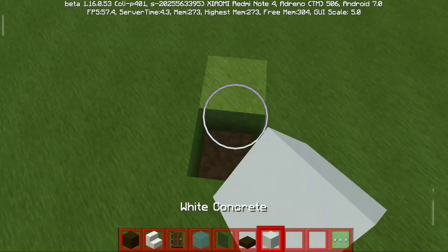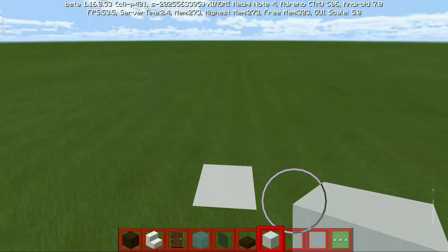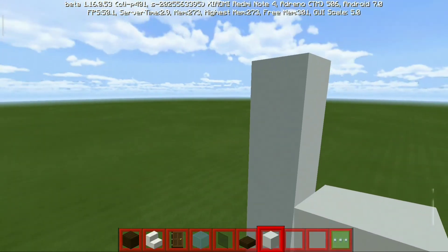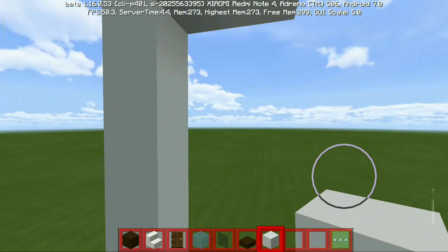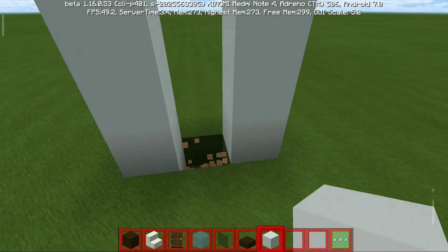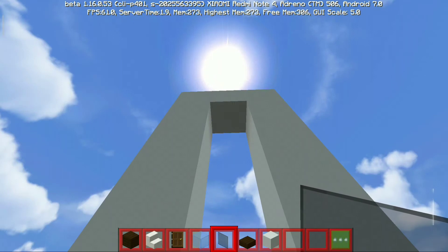Jadi cara pertama, kalian bikin begini dulu ya guys. Kalian lubangin dulu, habis itu kalian bikin ketinggian sampai 8. Kalian taruh blok putih, beton putih ini, sampai 8 blok — 1, 2, 3, 4, 5, 6, 7, 8. Selanjutnya kalian kasih blok ke samping 3, lalu taruh blok lagi sampai ke bawah. Setelah jadi seperti ini, kalian lubangin yang sebelah sini, kasih kaca hitam di sini.